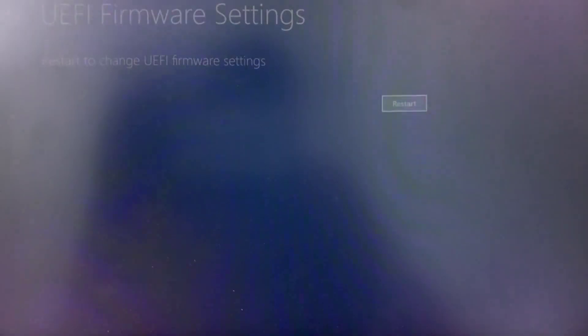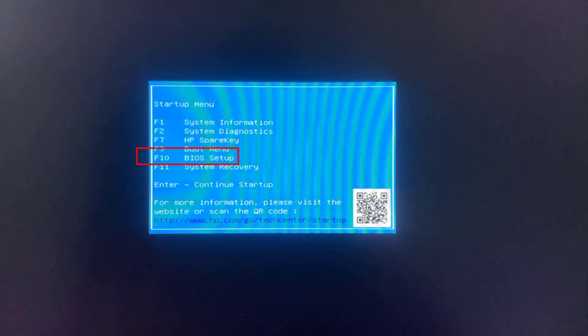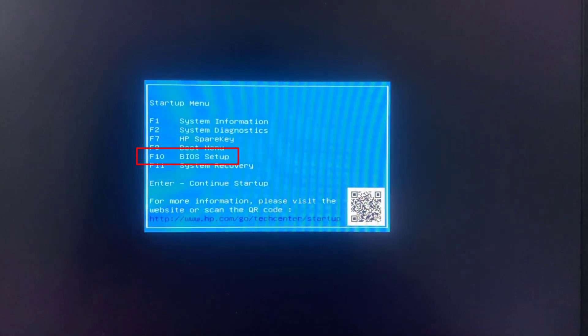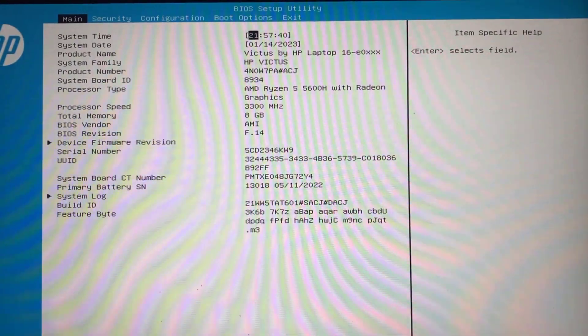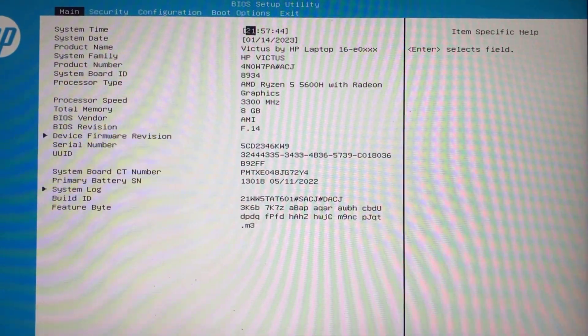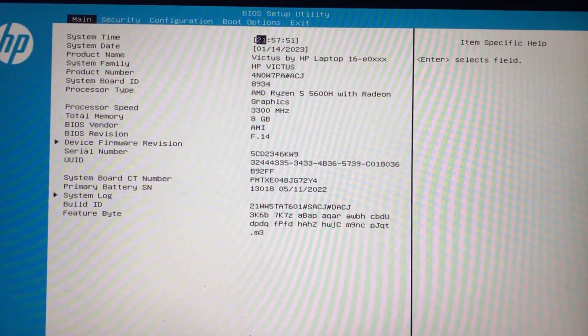Click on UEFI Firmware Settings, then click the Restart button to restart your system into UEFI mode. You can see it is showing the F10 key, which is my BIOS setup key. I will press F10 to enter the BIOS menu of my PC. Here is my BIOS menu — from here you need to enable UEFI mode, enable secure boot, and disable virtualization.